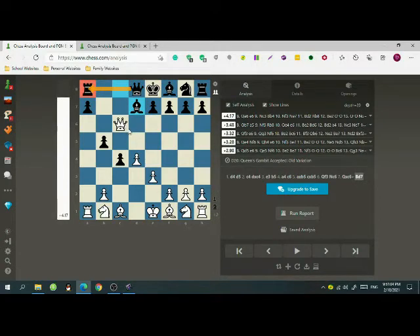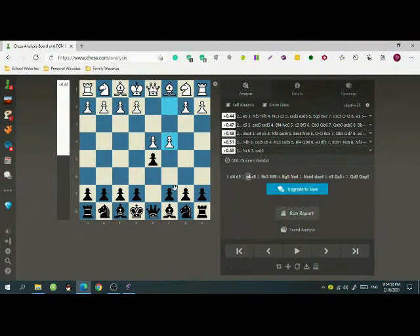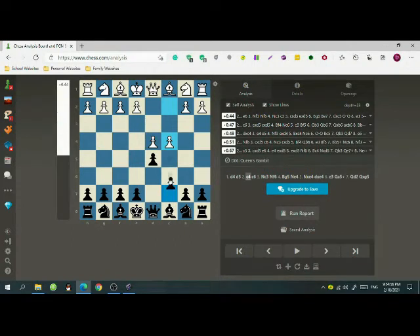Now here is another trap. Let's say that black is smart and does not accept the gambit and plays c6 defending his pawn. Now if white plays knight to c3 trying to attack the pawn once more, black can simply play knight f6 defending it.